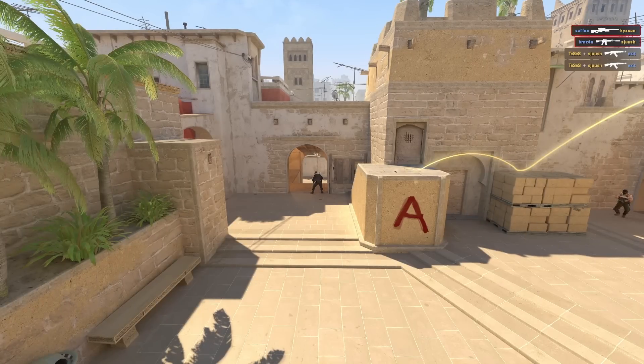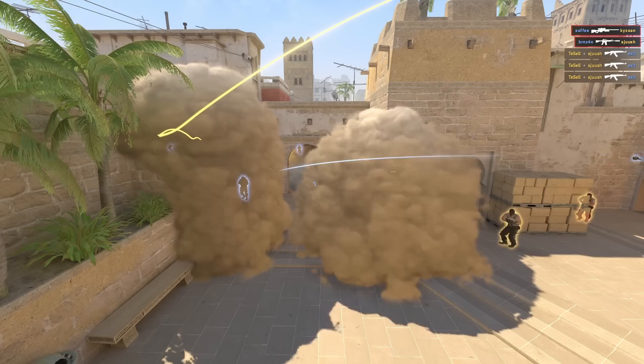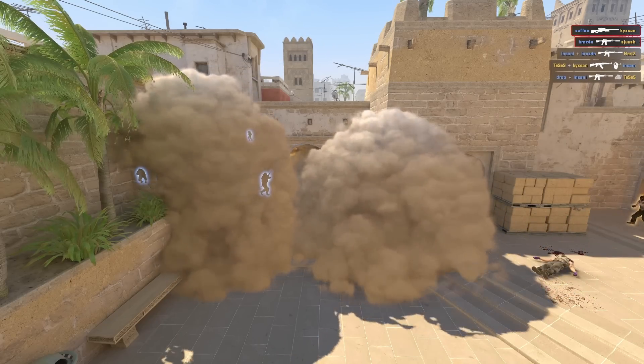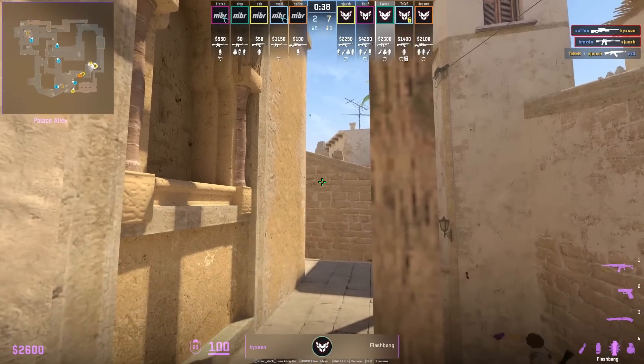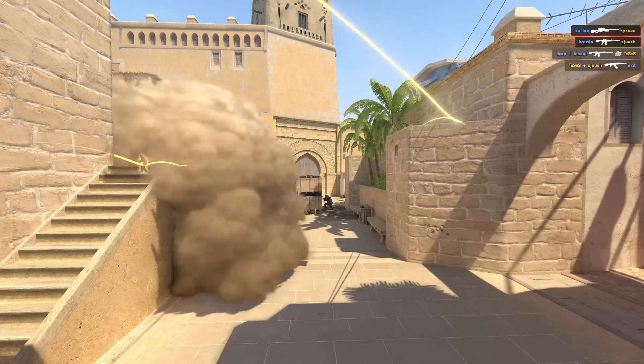New right side A smokes from Heroic — these smokes are huge because the jungle smoke lands on top of that wall extending all the way down. Initially it leaves a gap, but by the time Heroic come out, it covers up. Keexan throws both smokes: on the platform behind the middle of this wood pillar for the stair smoke, aim there, left click throw; for the jungle smoke, aim right there then jump throw.